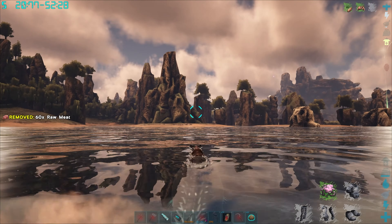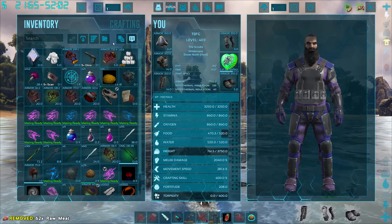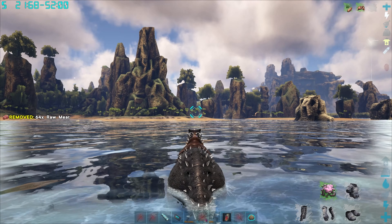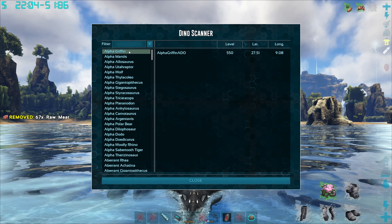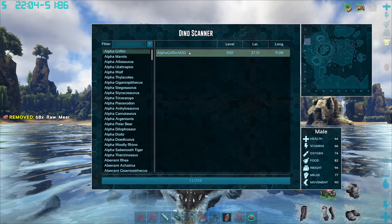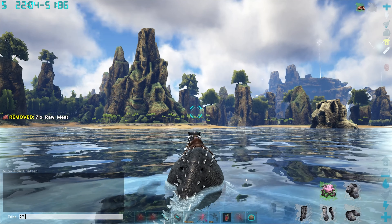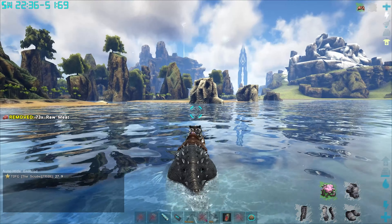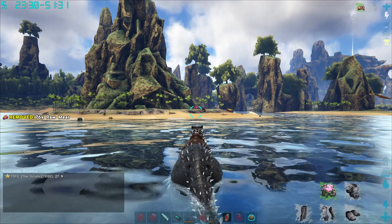Definitely never a bad thing, especially since we need a lot of supplies to start upgrading our stuff. Let's do a quick griffin scan and go see if we can find our first alpha griffin to start leveling up. Alpha griffin right there at the top - perfect, it's meant to be! Level 550 at coordinates 27.9. Let's get over there pretty quick.